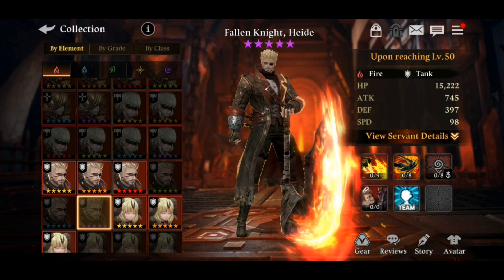The next skill is Dharma Chakra — it increases the caster's defense for 60 seconds, and it's a level 5 skill, so that's pretty good. Moving on to Karma.